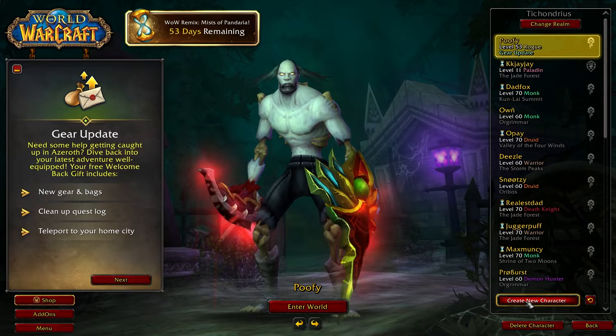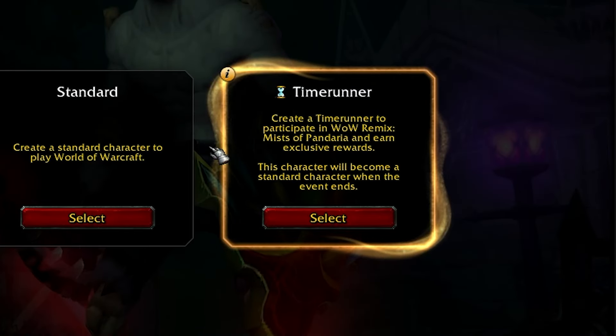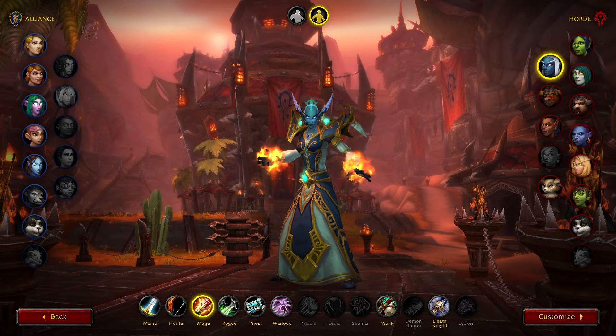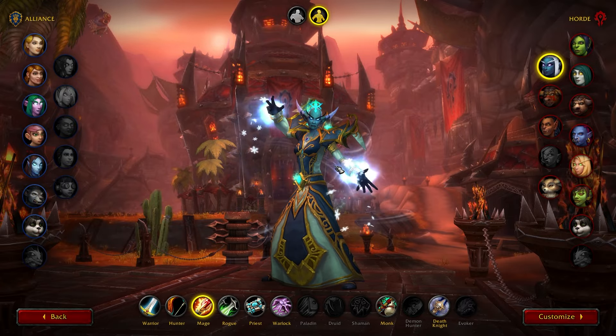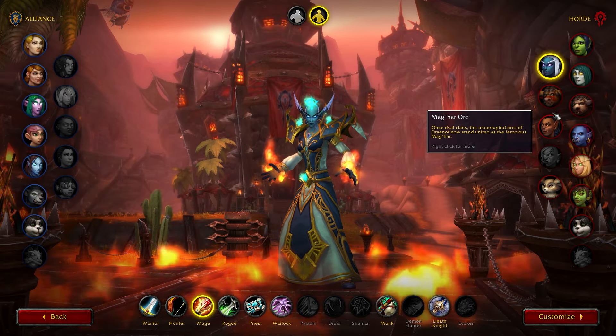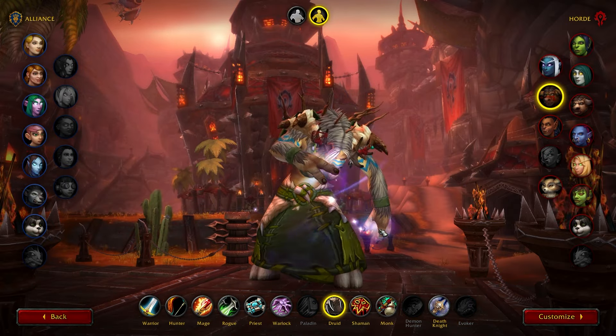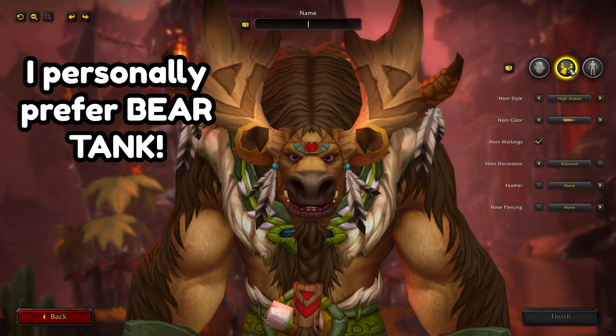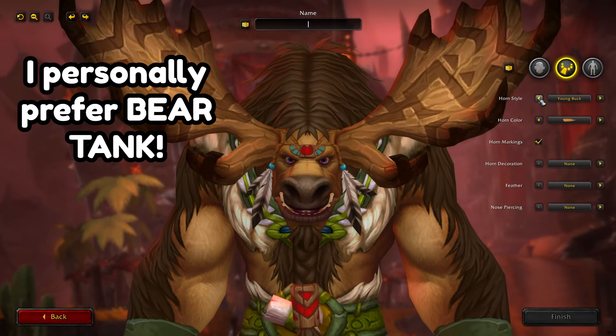First of all, you're going to want to make a time runner character, obviously. I assume you already have a 70, because this is more of an alt method. So get that time runner, make whatever class you want, preferably tank or healer, because it'll make this process a whole lot faster. But it doesn't need to be that — just expect to wait a little bit more.